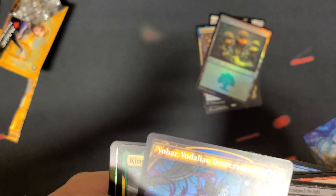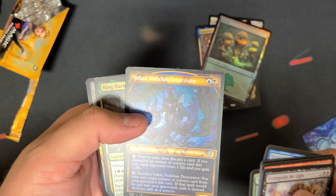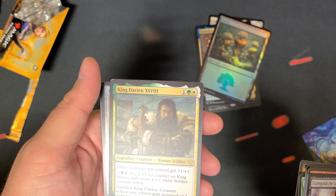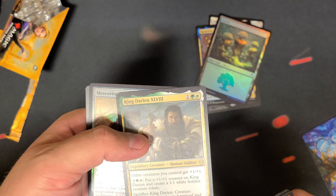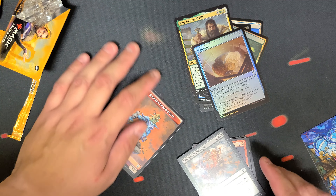Oh, Orah the Glory and Desecrator. Phyrexian merfolk wizard, King Darian — new creature, human soldier, two-three. Shiny meteorite, and then a Kobolds token.